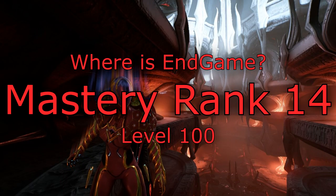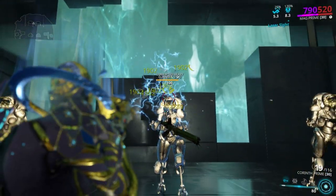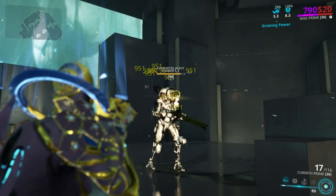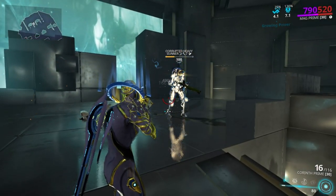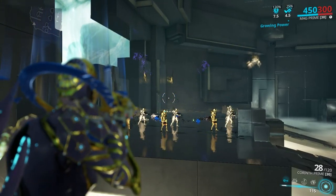Mastery rank 14 — Corinth Prime: this is a favorite of mine. It's a shotgun with awesome usability, very good performance, and a 10 meter AOE on the alt fire that — unlike the base version — you can detonate whenever you want. Pretty good stuff all around.